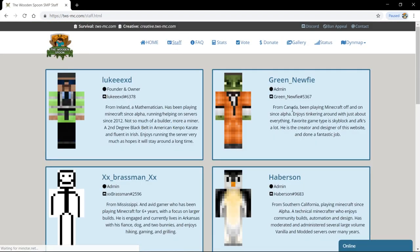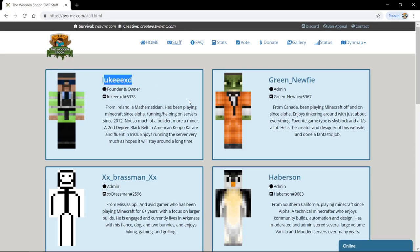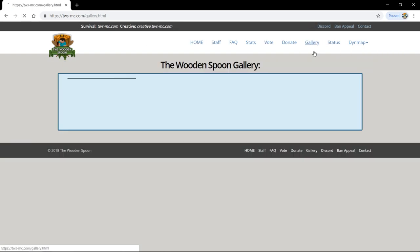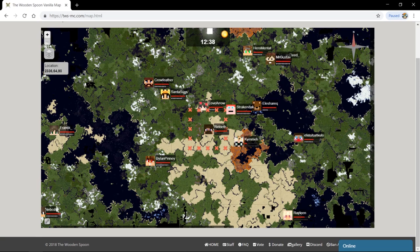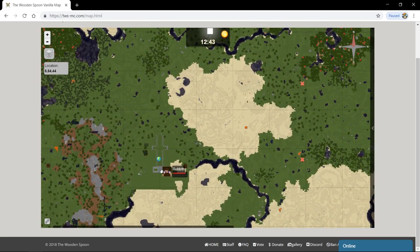We've got the main website here, created by one of the admins. GreenNewbie made it. We've got GreenNewbie, Brassman, and Haverson — Haverson's the person to go to if you want stuff, he's ace. We've got staff pages, voting, and a couple of pictures. Here's the cool part — the map. They've got a live map showing all the actual players in game. There's me, beside the church.